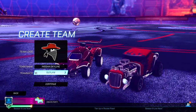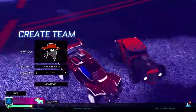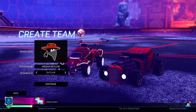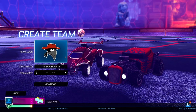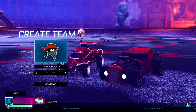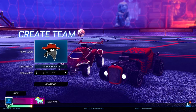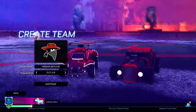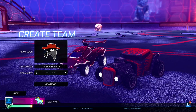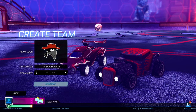You also need to find the Outlaw teammate — it has to be the Outlaw, otherwise it won't work. Put on the cowboy logo as well, since it matches with the Outlaw. It must be exactly these two selections. The full settings must be: 2v2, Rookie difficulty, 18 weeks, 6 teams, team name nissan.skyline, Outlaw teammate, and cowboy logo — otherwise you'll have to restart the glitch.